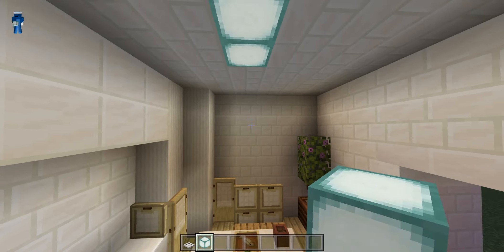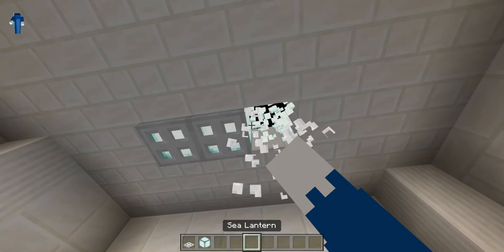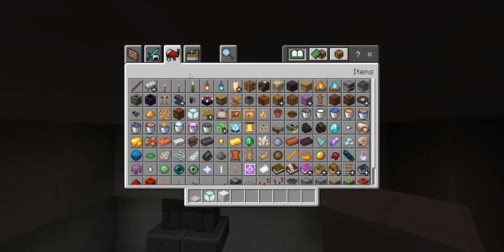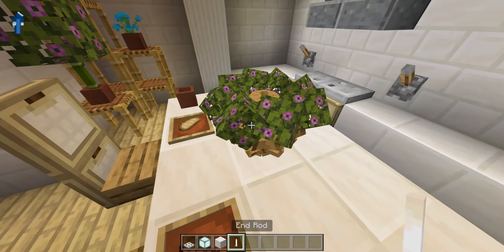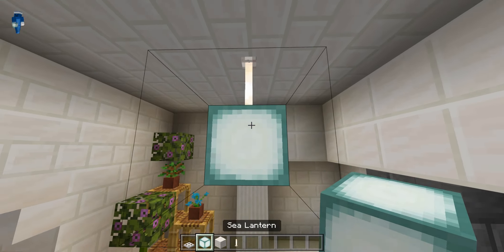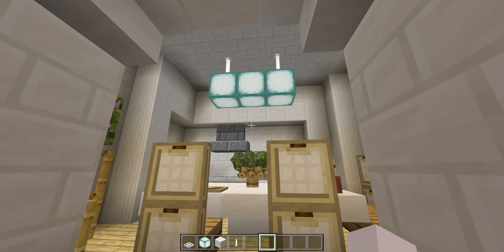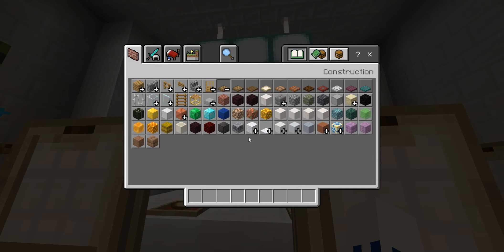This is like two options: you could either do this and have the trap doors over them, or you can do what I'm just gonna do and have some end rods hanging from there and there, and just have it hang with all the lights. That looks pretty cool because the sea lanterns have animations and I think your guests would be pretty happy to see them.